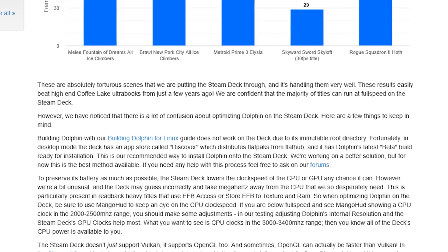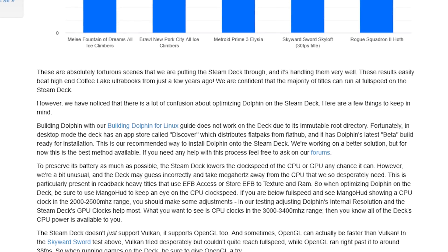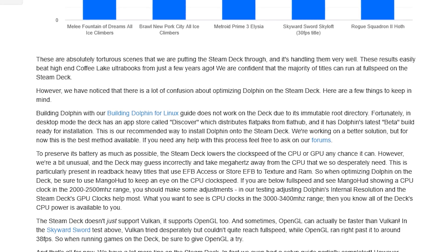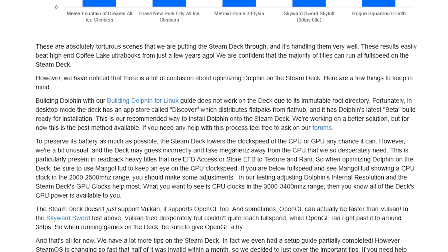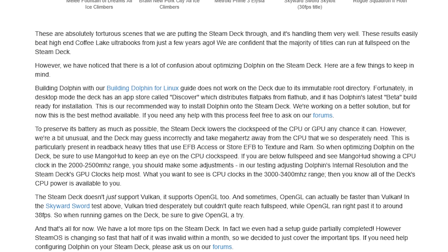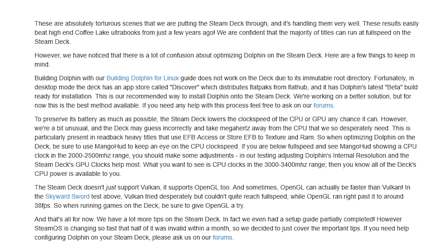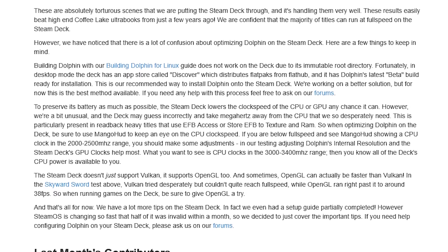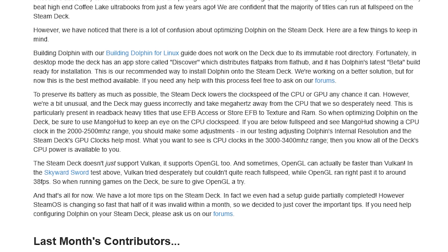The post goes on to say: "We have noticed that there is a lot of confusion about optimizing Dolphin on the Steam Deck. Here are a few things to keep in mind. Building Dolphin with our Building Dolphin for Linux guide does not work on the deck due to its immutable root directory. Fortunately, in desktop mode, the deck has an app store called Discover, which distributes flatpacks from Flathub, and it has Dolphin's latest beta build ready for installation. This is our recommended way of installing Dolphin onto the Steam Deck. We're working on a better solution, but for now this is the best method available. If you need any help with this process, feel free to ask on our forums."